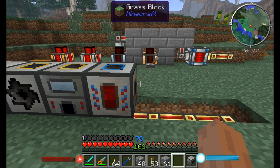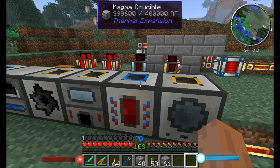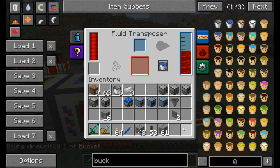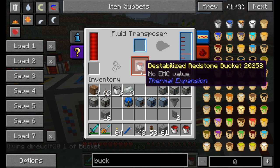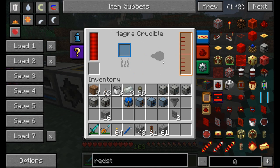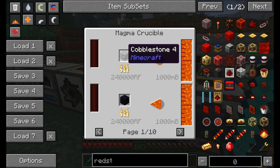The fluid transposer is used to infuse items with liquids. A common setup is placing a magma crucible next to a fluid transposer, outputting liquid to the right and importing it on the left. You can also use the fluid transposer to fill buckets automatically — pump water in and it will automatically fill buckets or infuse empty redstone conduits with destabilized redstone.